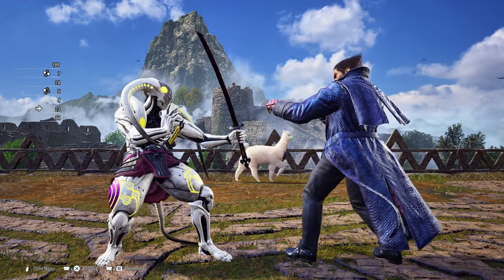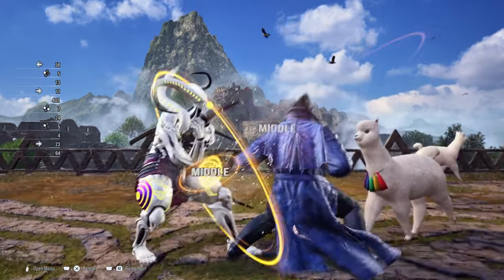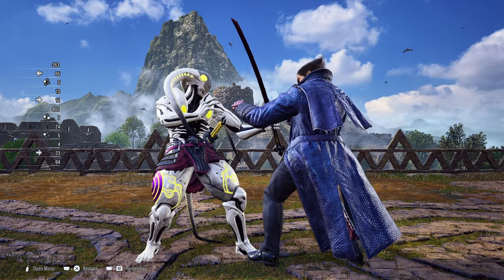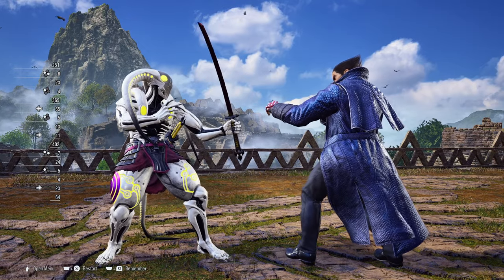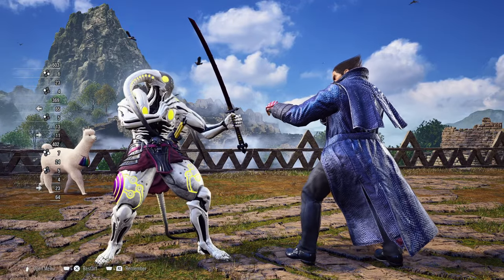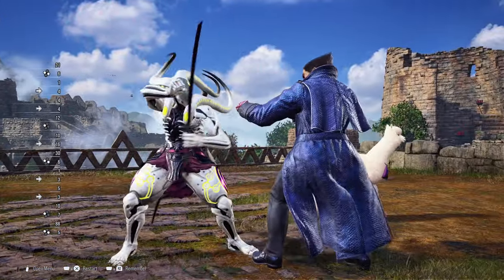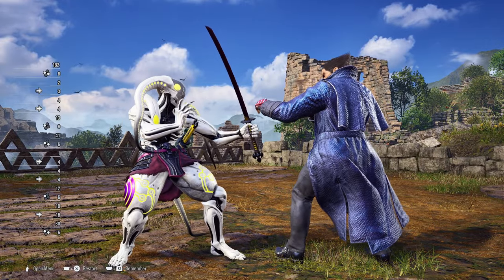Now depending on some moves that are used against you — for example, I made Kazuya do his fastest mid move, at least from what the punishment settings have placed for me — I can still Flash normally. But that's depending on the range of the move being used. If it's mostly high moves, it's going to be harder to Flash. But certain mid moves are easier to Flash by just simply standing. But if you want to be sure, just move in to make sure to get the Flash to hit consistently.